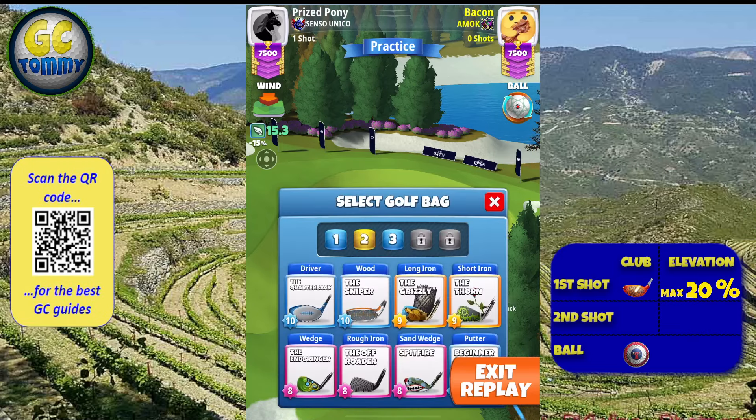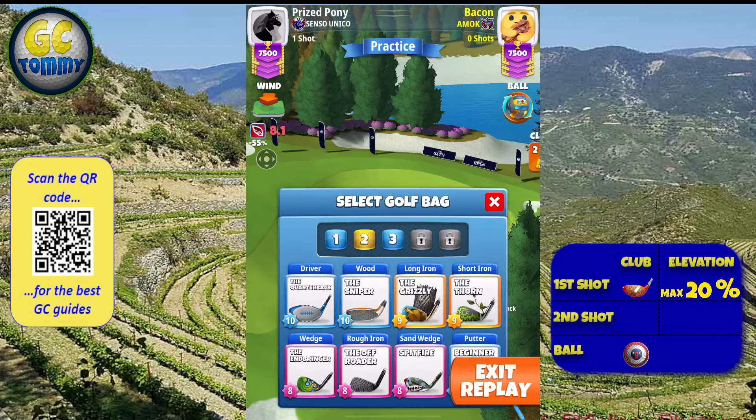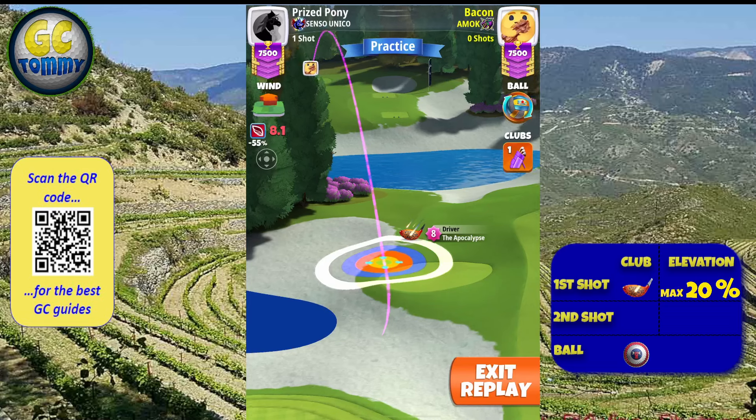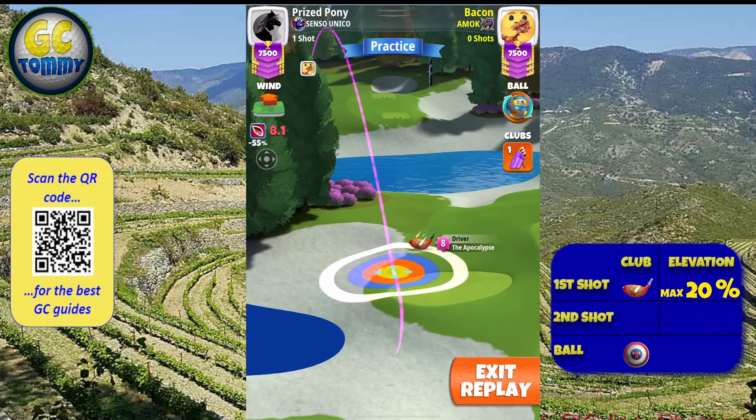We are going to set two right spin and four top spin, and that is for the red and yellow wind angle. If we do have the blue wind angle, we want 3.9 top spin. It's not that it's going to be any danger if you set four top spin — it's just going to be harder to get the ball to drop, because the blue angle here on this particular hole is going to try to force the ball to land farther away.